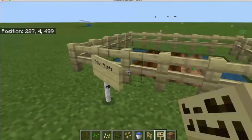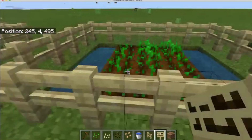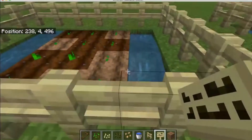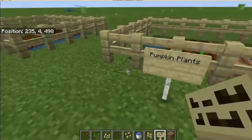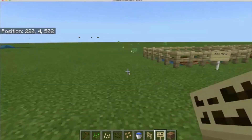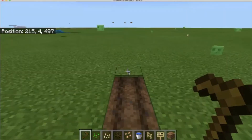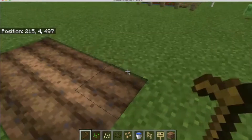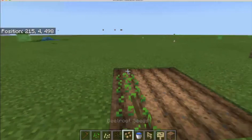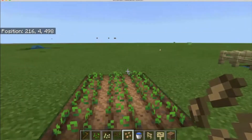So now we have melon plants, we've got pumpkin plants, and we've got regular plants. You'll see how they are growing because of the water source — they're doing pretty good. These are still trying to grow, and these are starting to grow. Just give them a little while. Now we're going to make some more over here — this will be our last set of seeds. These are beetroot seeds.